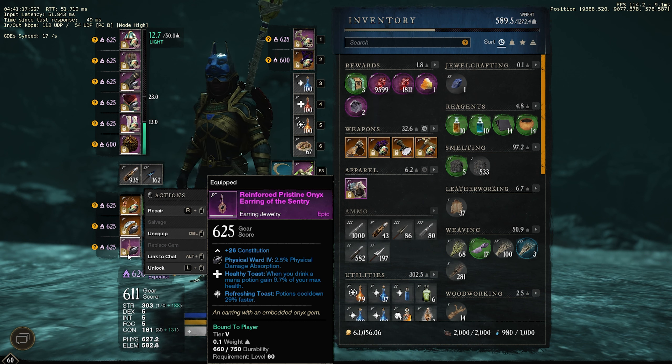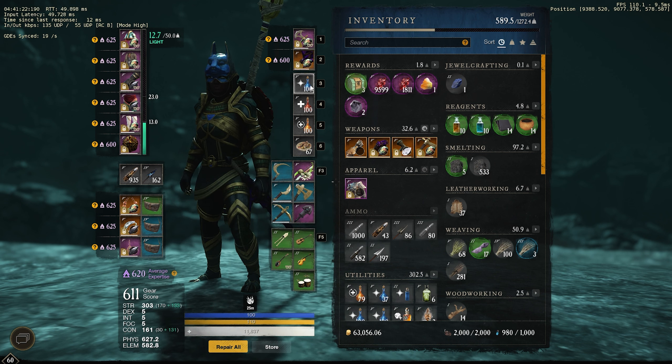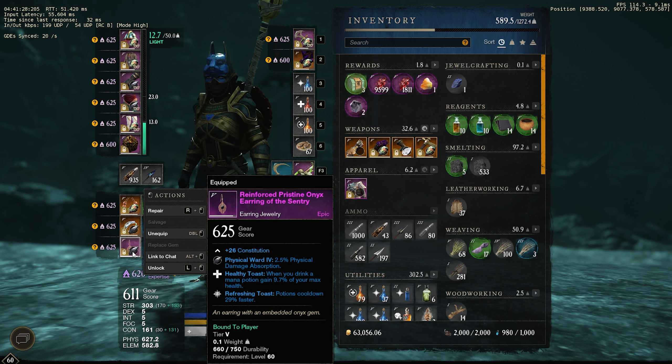For my earring I have Healthy Toast and Refreshing Toast. Healthy Toast lets you heal by using a mana potion, which effectively gives you 3 health potions — it's a must-have perk for me. And then Refreshing Toast, which reduces the cooldown of your potions.